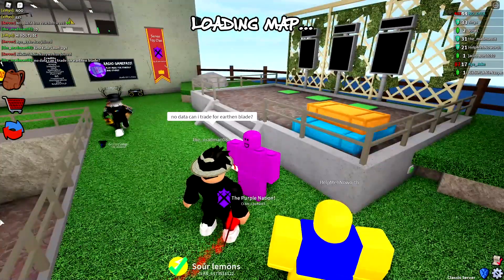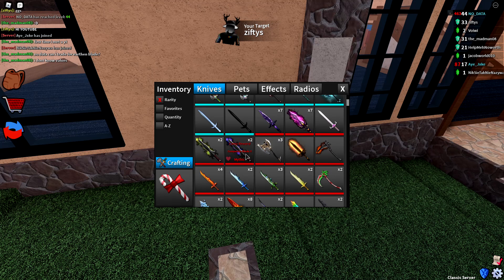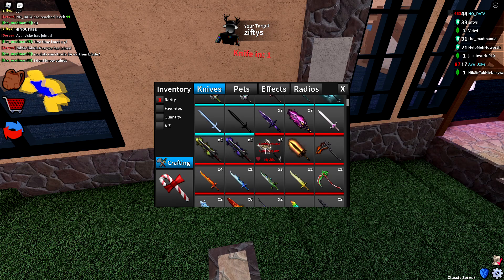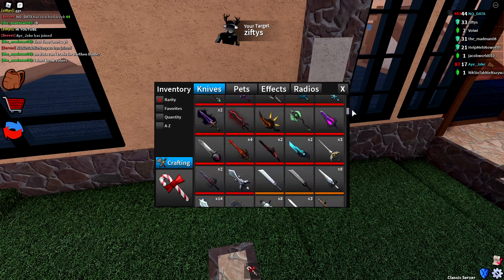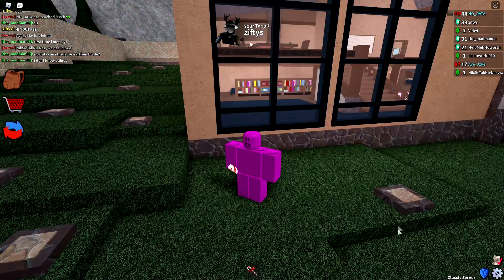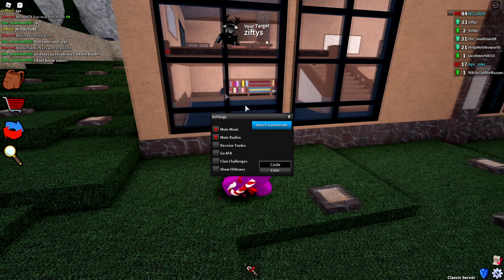We're just gonna hop around a handful of servers and see if we can do some pretty interesting trades. No goals in particular — I traded for the second Competitor Blade too, and I'm gonna give that away pretty soon. I'm going to focus on getting more top 100 prizes, because I need to start preparing to trade for Black Hole. Black Hole exists now and that's going to be one of the rarest knives in the game.